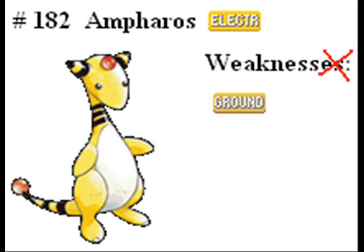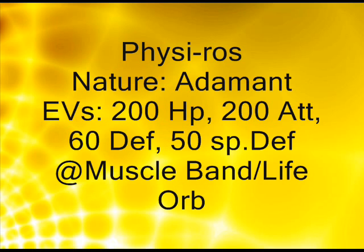It's number 182. Someone asked me to make a physical set, so I attempted it. Adamant Nature with 200 HP, because HP is good. 200 attack, so you at least have some power behind it, even though it's not going to have high attack anyways. 60 defense, so it can live a little bit longer, and 50 special defense, because its special defense is as good as it is.